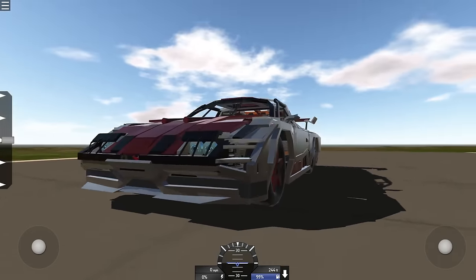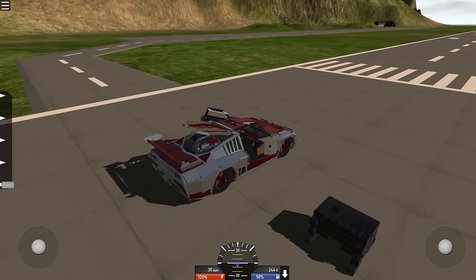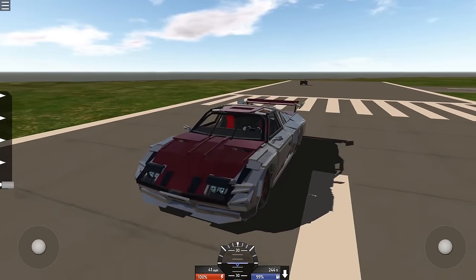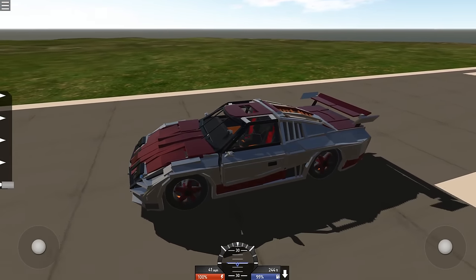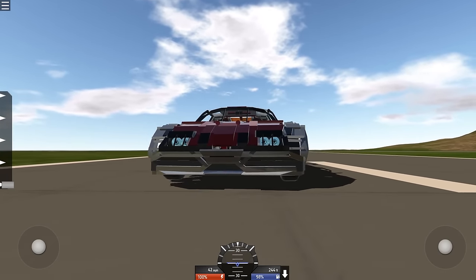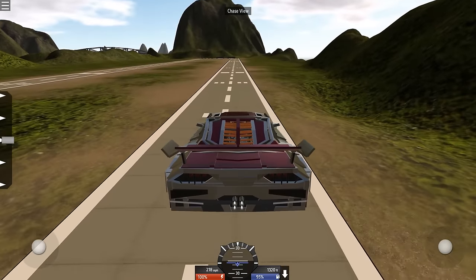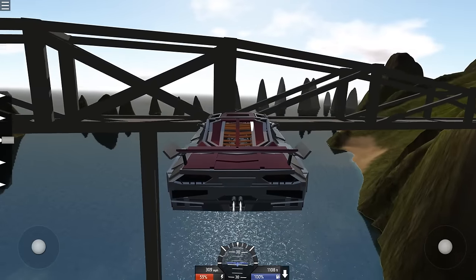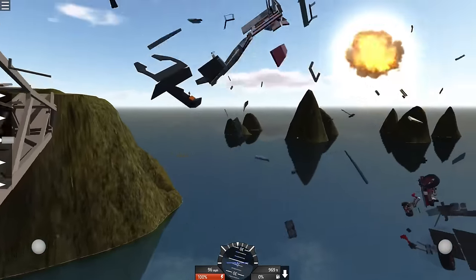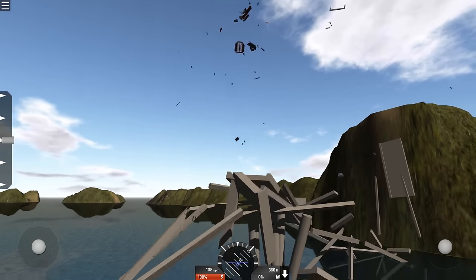What about this GGR racing car? I don't even want to know how long it takes to build something like that. Let's see how fast it goes. I opened the doors. That can't be good. I was hoping this would go faster than 40 miles per hour - it's a GGR sports car. Vroom vroom, not fast enough. Look at all the pieces - beautiful, I can't get enough of that.